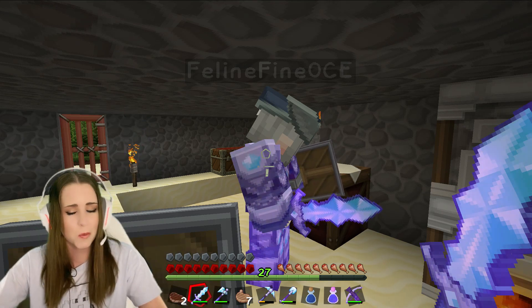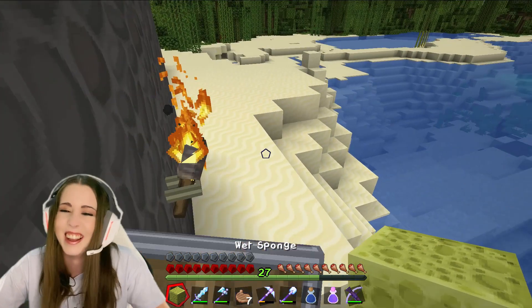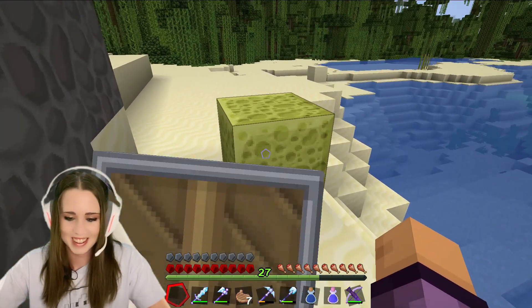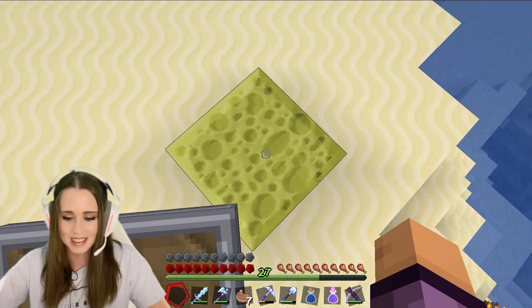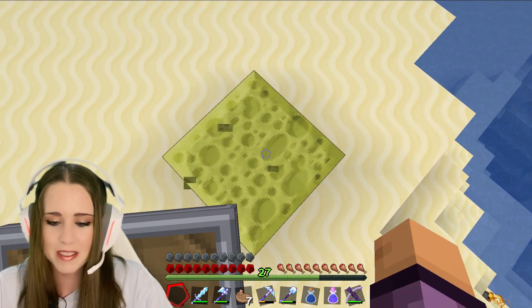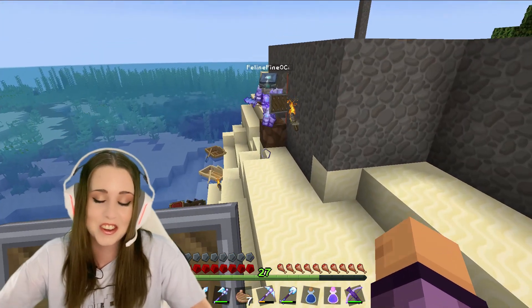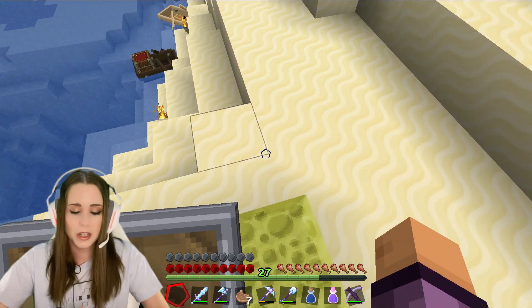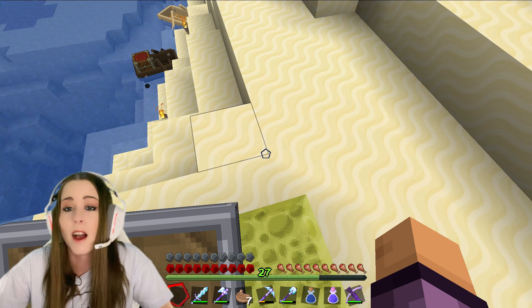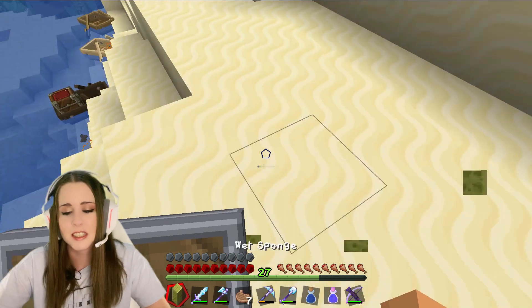Technically yes, if it was a dry sponge — but we have wet sponges. What does the wet sponge do? Do we just throw it out once it's wet? How do we wring it out? You put it in the furnace! I was just thinking that — put it in the furnace. I'm going to take this relatively dry sponge in there and see if we can soak up the water in that sponge room.